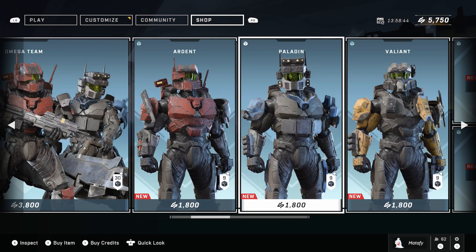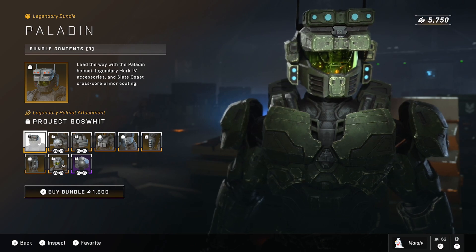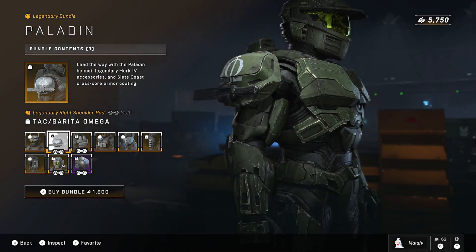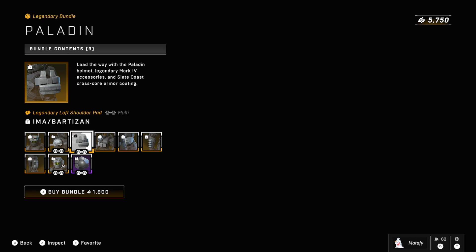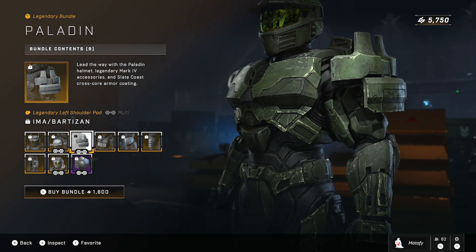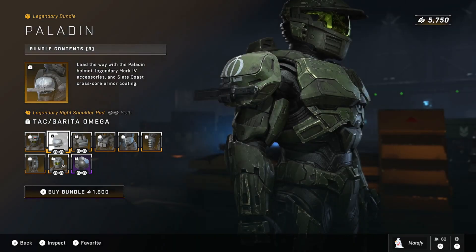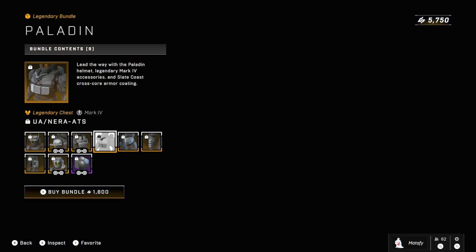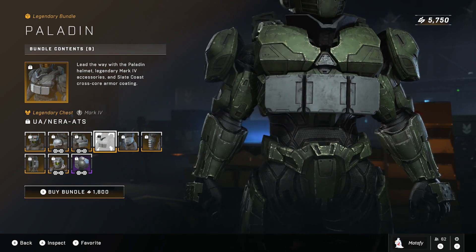Next up is Paladin at $1,800 as well. It looks like the stock Mark IV helmet with a different knife attachment. It seems like they split up what could have been one bundle into separate ones, now that shoulders are cross-core. This one's shoulder piece looks like it connects to the one from the Argent bundle. Here's the Nera chest piece — you can go on and on. I'm going to have a lot of stuff to post on the item shop page throughout the week.